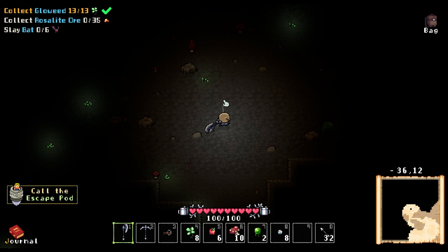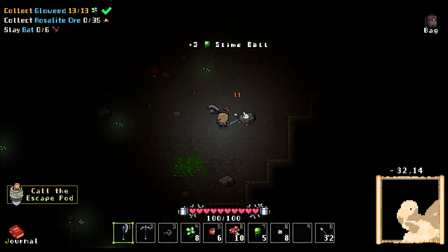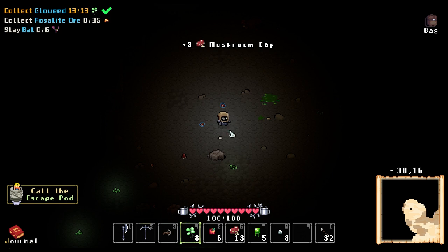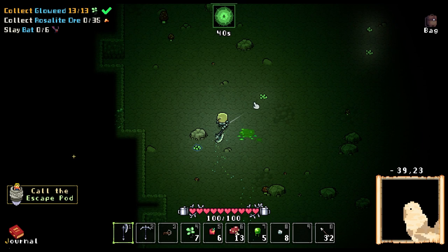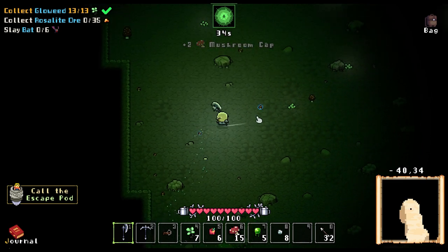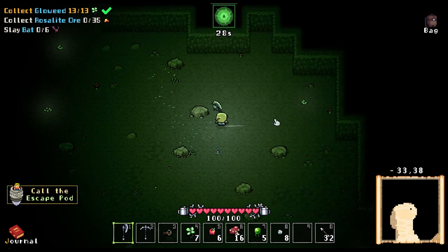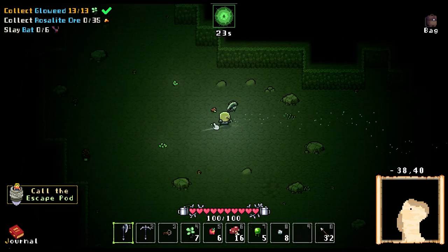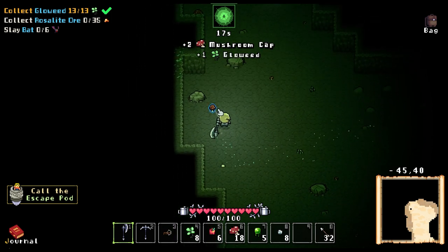I should have taken that as a quest. Rose light — right, we need rose light. Don't you come rushing at me! That's better. We got some mushrooms, so I'm happy about that. Need some more food for layer two. And we got some more glow weed. I need to find rose light — sorry, I was saying rose quartz. It's rose light, not rose quartz.